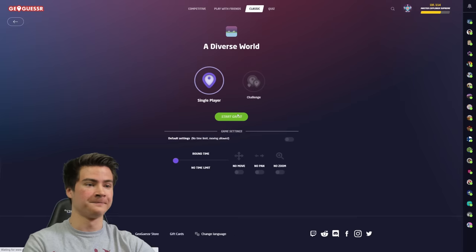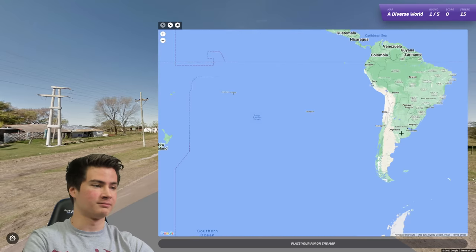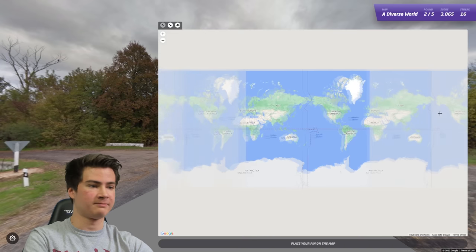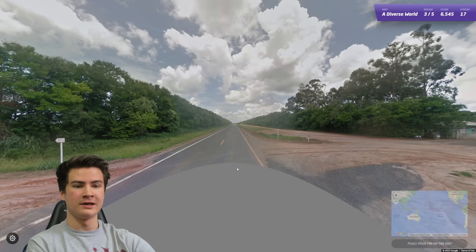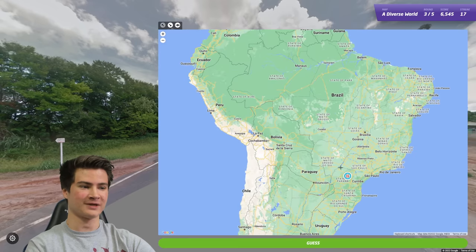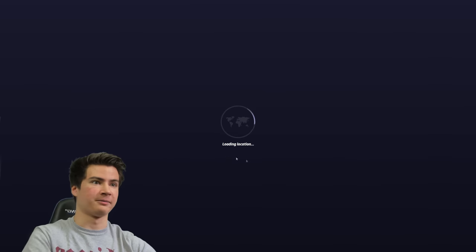Doing great here - try to get to like 25 and see. This is Argentinian poles, nice and easy there. Next one should be Russia - bollard spam. Might be Kaliningrad - no, it was way west, but not Kaliningrad, that's fine. Next one seems like a Brazilian road with red soil. Should be - probably south. Not even that far south, okay, never mind.